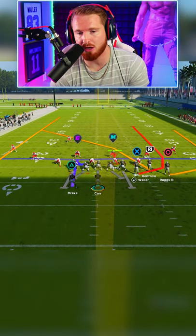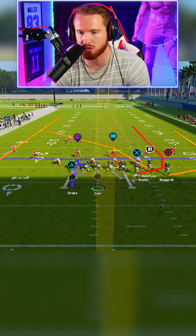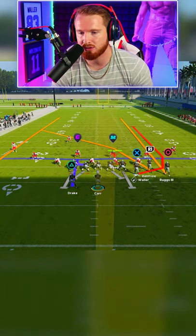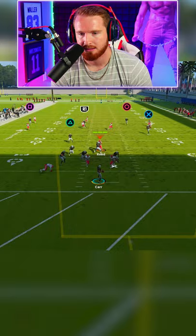This is what your play looks like when you come out of the huddle. All you need to do is streak R1 or circle. I'm going to streak circle because Henry Ruggs is fast. So that's what your play should look like, and the rest is simple.